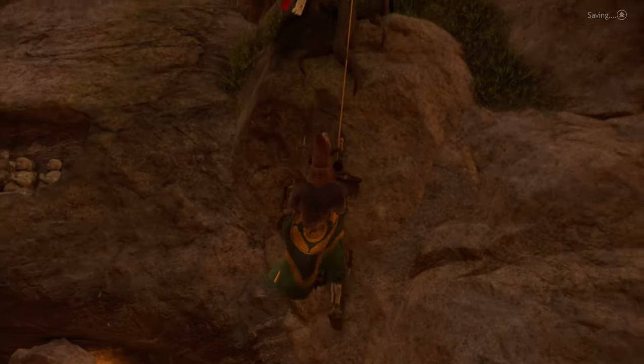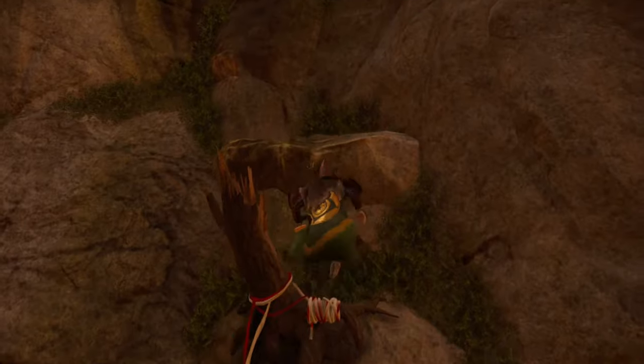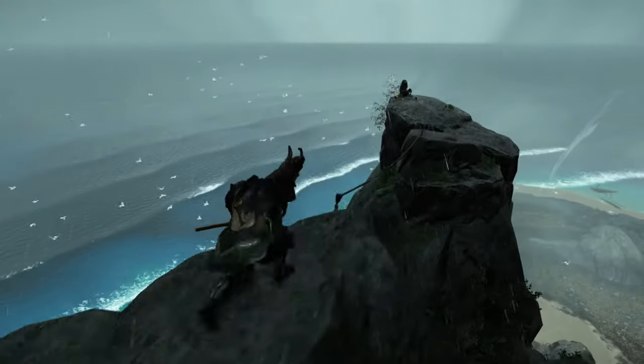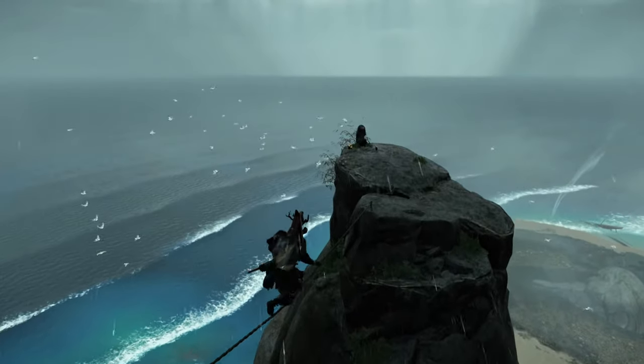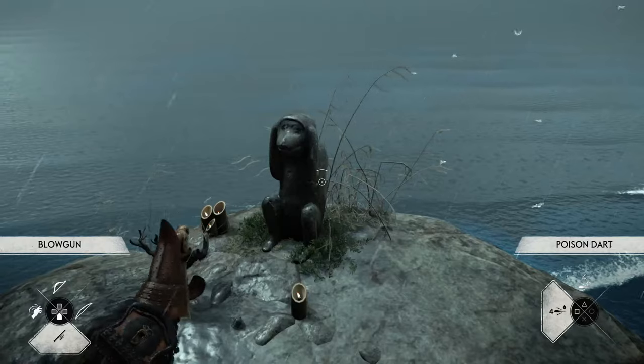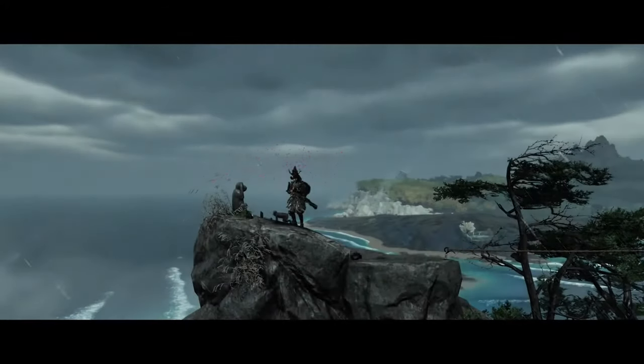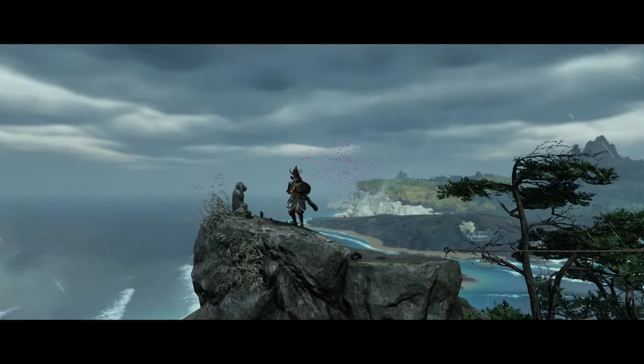You need to turn left here and climb this wall. Just keep climbing up until you can't climb any higher, then walk on this rope. The thing you need to do is stand in front of the statue and play your flute. You'll know if you did it right if your screen fades out and you see a short cutscene.